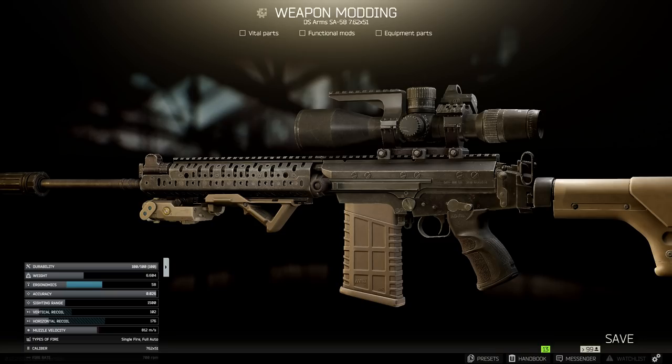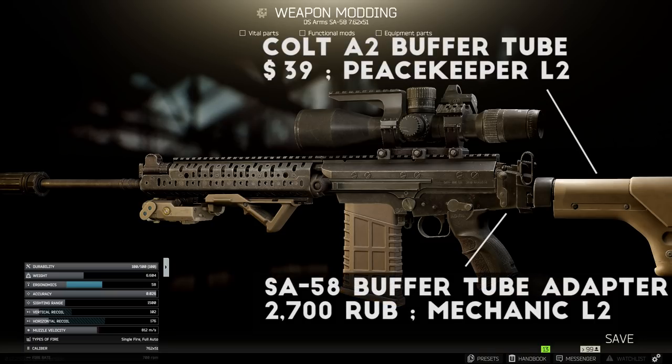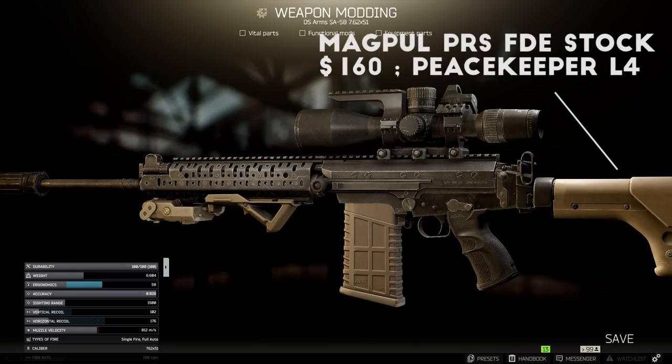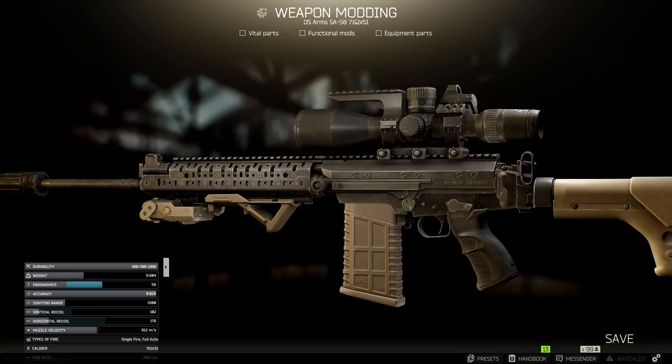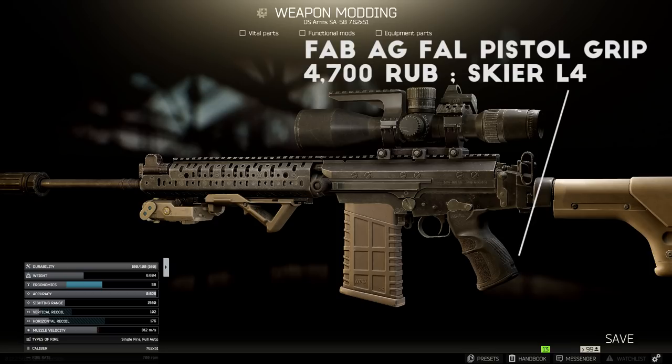For the stock on this build, I added the SA-58 buffer tube adapter, the Colt A2 buffer tube, and finally the Magpul PRS FDE stock, which has one of the highest ergonomics bonuses in the game and is very handy for sniping. The last piece is the Fab AG FAL pistol grip, sold for about 5,000 rubles by Skier Level 4, which gives you another good ergonomics boost.